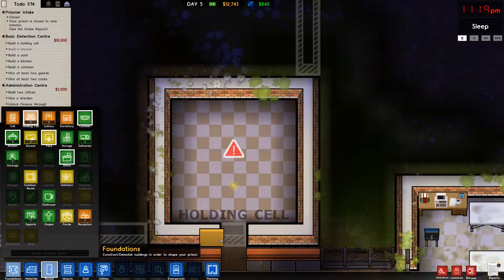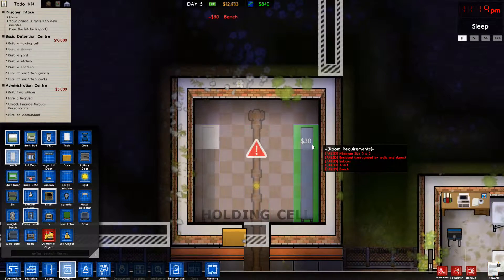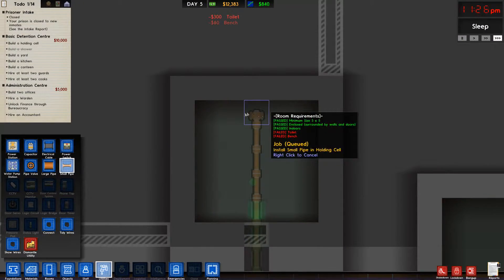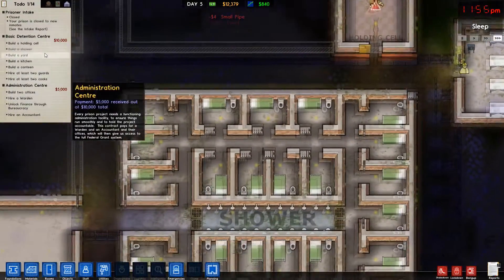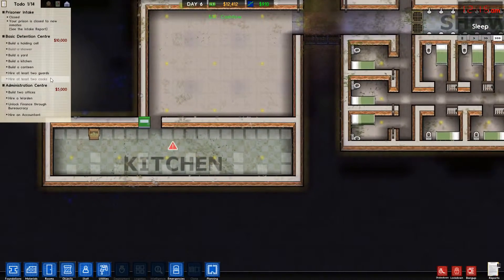There we go. Objects. We need benches — we're going to put two here. And a few toilets, because I'm a very nice person. Is there anything they need? Toilet and bench, that's fine. What else? Yard. Kitchen. Canteen. Hire at least two guards. Hire at least two cooks.